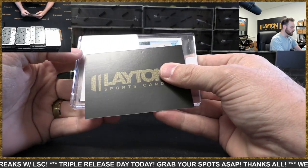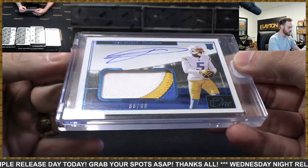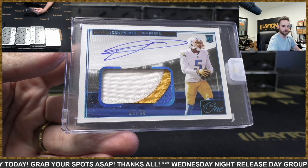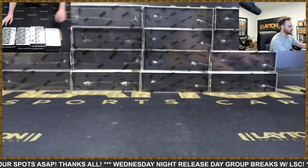We've got a rookie — Josh Palmer RPA to 99, Chargers. Three-color Chargers patch, 66 of 99, looks like platinum foil to me. There we go. Let me bring up the checklist — I want to see some parallels. There you go, Chargers.